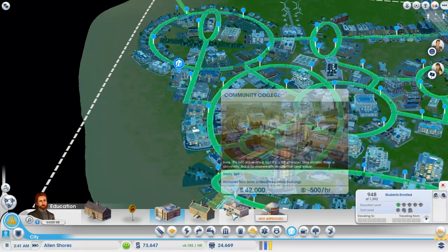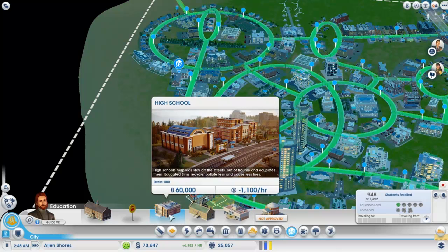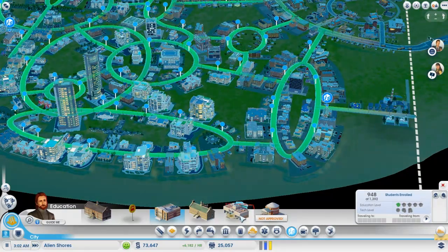How much does community college cost? Not as much. What's the story on this one? Stay off the streets, out of trouble, educate them — educated sims recycle, pollute less, and cause less fires. Oh, but these guys require a recycling center. I hate recycling centers. I think we have to do the normal progression though.